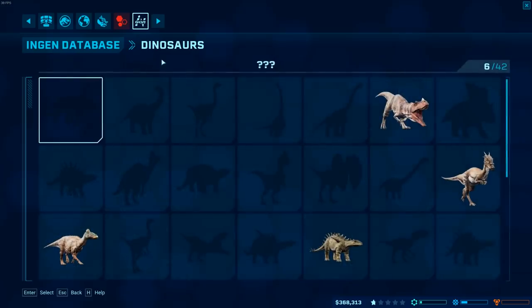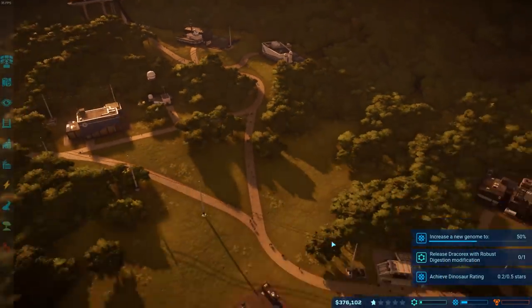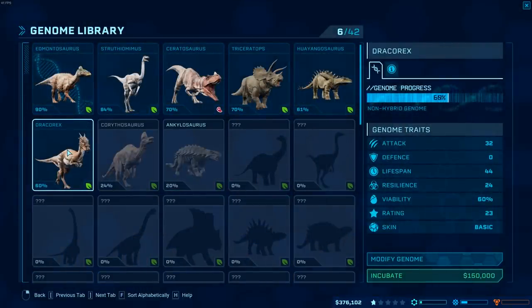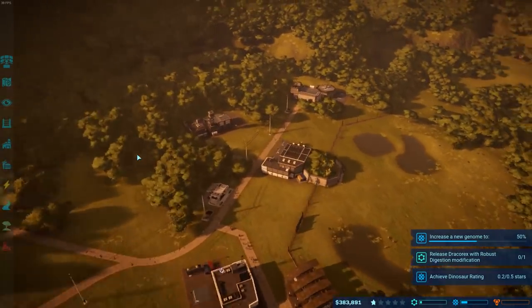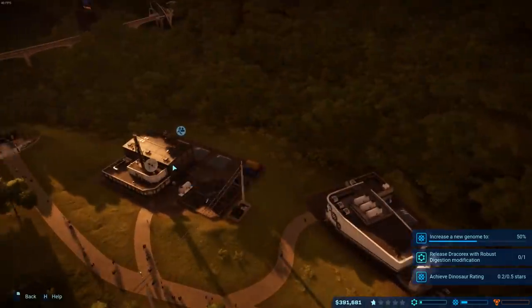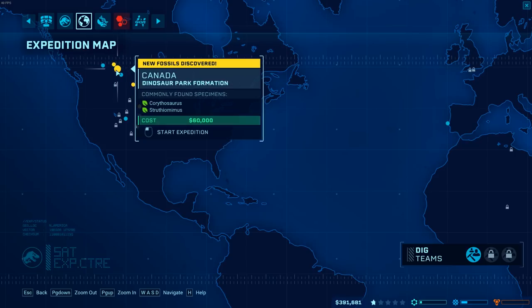Now we've got to get a new genome up to 50%. The problem is I can't really afford a new power station, so I'm having to deactivate buildings to manage power. I want to see which dino we're going to start to work towards - we need to get one of them that aren't at 50%. We've got the Corithosaurus or the Ankylosaurus - they're both around the same. Let's go out there and see what we can find. Corithosaurus and Ankylosaurus - there's Cori and Ankleo.